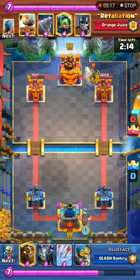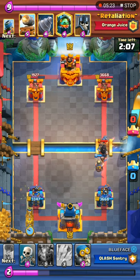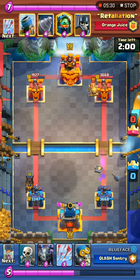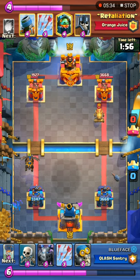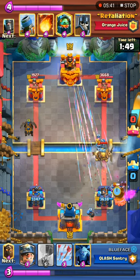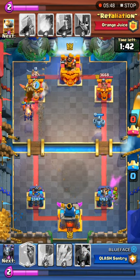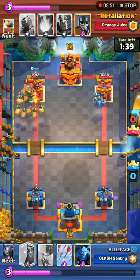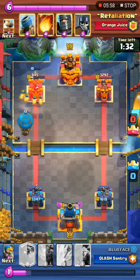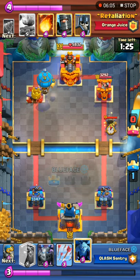Retaliation cycles a Dark Prince and meanwhile Blue Face mirrors with a miner. Lava hound goes to the back. Retaliation plays a Cannon Card to apply some pressure on the opposite lane. A Goblin Drill is played, mega minion comes down, bomber is played as well. Arrows come down for the bomber and then Inferno D for the lava hound. A miner is played. Retaliation doesn't fireball the push and just lets the tower go. A balloon came down as well from the opponent.